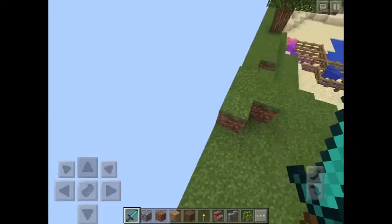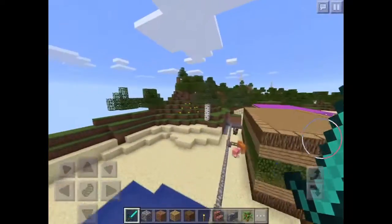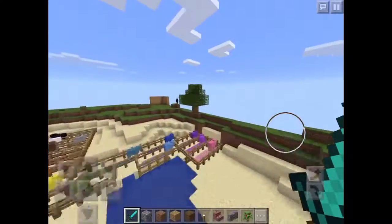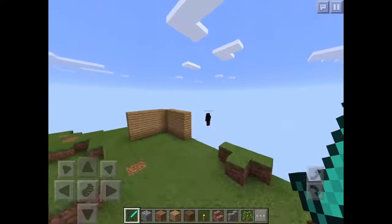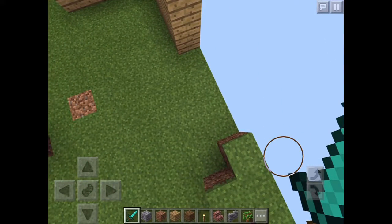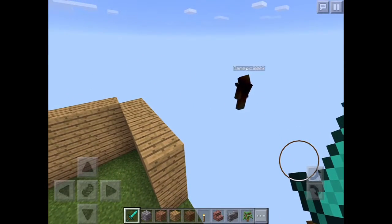Just look around — as you can see here, do you notice anything unusual? Well, I have a secret chest, and if you hold your finger over here you can open it. In there I put some really cool stuff, so I'll teach you how to make that right now.